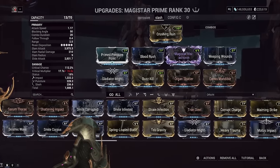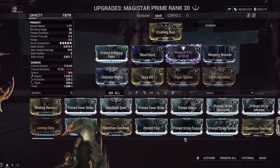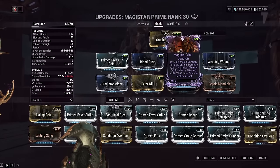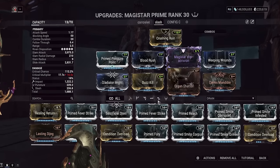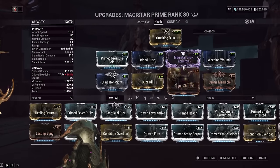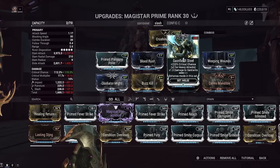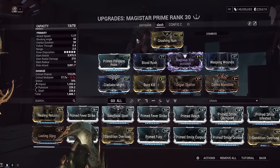If you want to take one of those off for something else, you could go for Spoiled Strike or Sacrificial Steel if you have the mod capacity. Sacrificial Steel — I'm already getting red crits with my Riven. My Riven is melee damage, crit damage, crit chance, minus slide crit — almost as godly as it can be. I don't need a crit chance mod. If you don't have a Riven, go get one. But if you don't have one, just put Sacrificial Steel there. You'll lose a bunch of overall damage without the God Roll Riven, but that's how Rivens work — you have to have the good one.